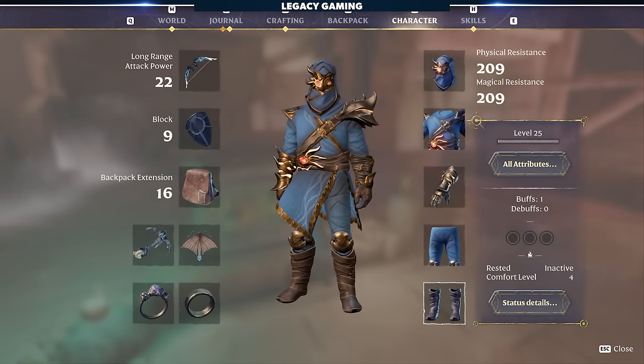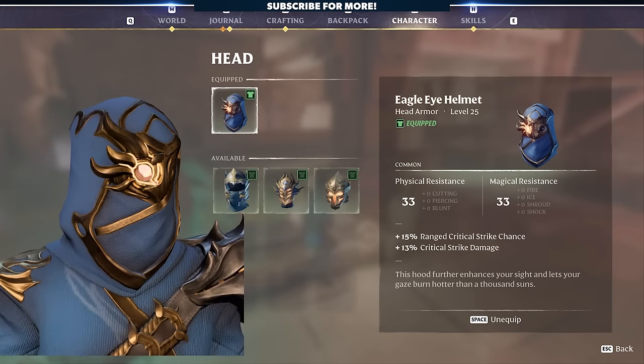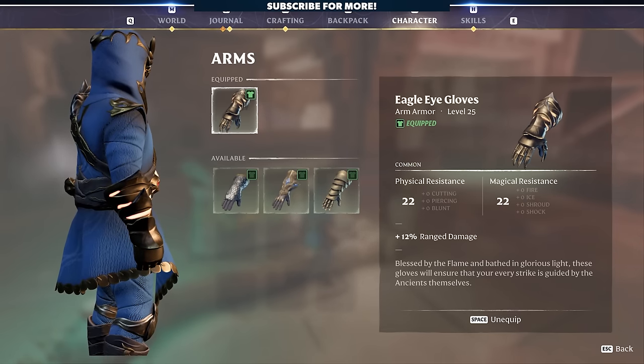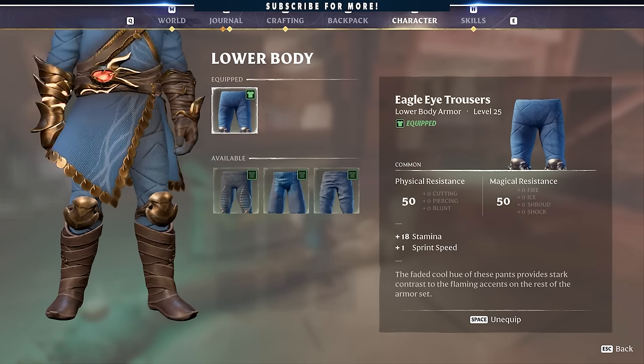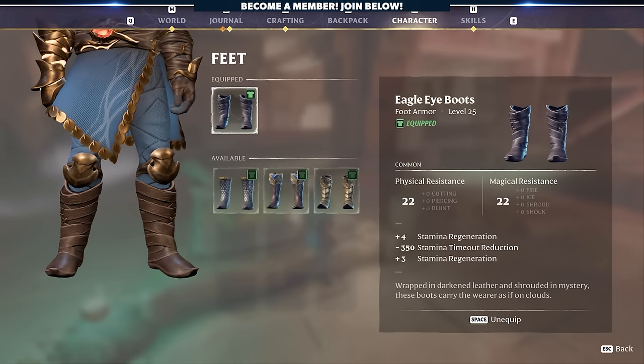The Eagle Eye set enhances ranged capabilities. The head increases ranged crit chance and crit damage. The chest increases stamina and health. The gloves increase ranged damage. The legs increase stamina and sprint speed. And the boots increase stamina regen and reduce stamina timeout.